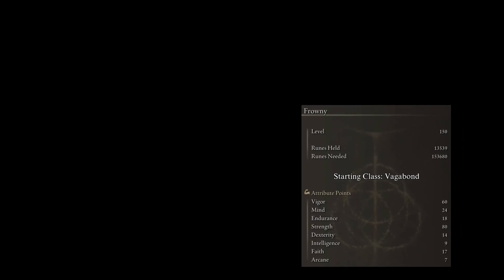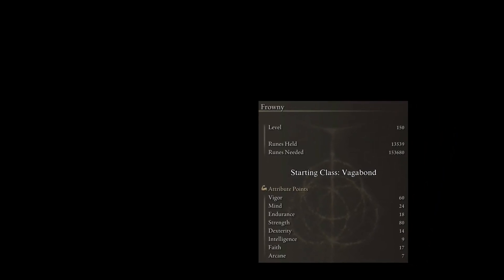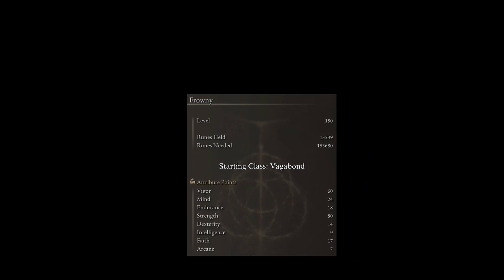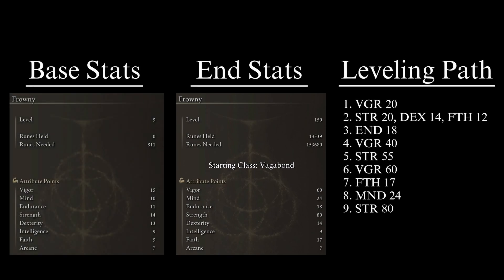There are many ways to reach these stats — level up however you feel comfortable. That said, I do recommend the following path. As soon as you are in the Lands Between, the first thing to do is get your Vigor to 20. Survivability is more important than damage when you are just starting out. The second priority is to get the stats to wield the Golden Halberd, dropped by the Tree Sentinel at the beginning of the game: 20 Strength, 14 Dexterity, and 12 Faith. The Golden Halberd will carry us throughout the game as we level up our character.